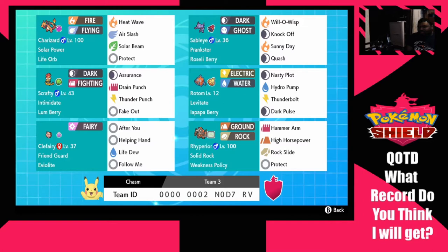Starting with round one: we drafted Charizard for $4, G-Max shiny with Solar Power running Heat Wave, Air Slash, Solar Beam, and Protect. We got Sableye running Wisp with Knock Off, Sunny Day, and Quash. It's going to be a Sun team, so Sableye will set up Sun in a pseudo manner, and Quash is just to bypass speed checks.